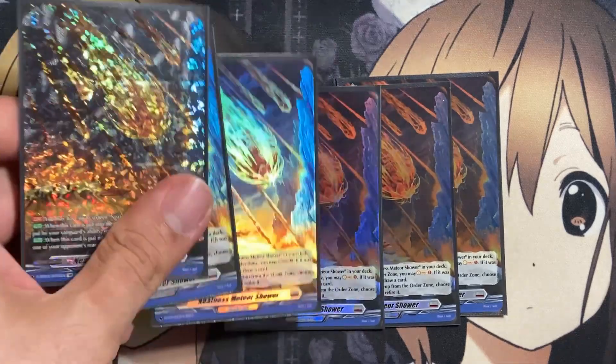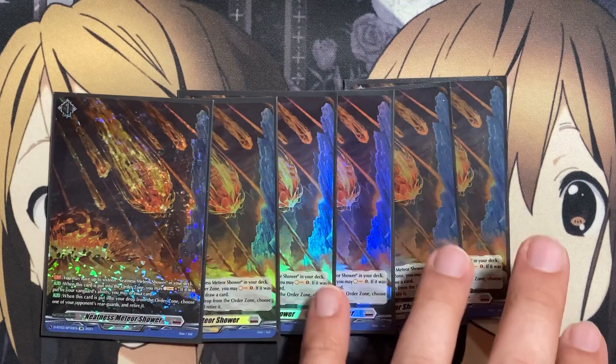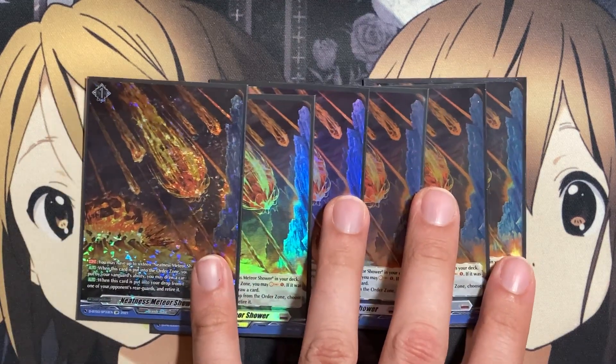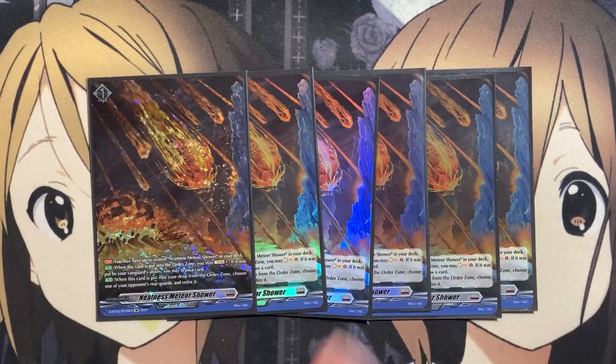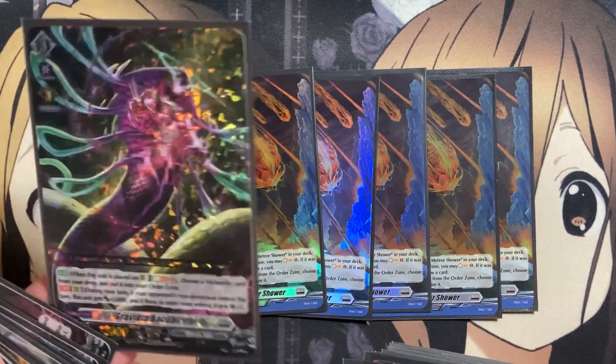For the actual meteor orders, I'm running six copies of Neatness Meteor Shower — you can have up to 16 Neatness Meteor Shower in the deck. When this card is put into the order zone, you may soul charge one; if it was put by your Vanguard's ability, you may also draw a card, giving you more of a way to sift through cards in your deck. That's why I'm running lower numbers for Nordlinger Masks to begin with — you'll just draw into it all the easier, or at least have the Mask of Hydregrim ready to search out that card with the thinned out deck. And when this card is put from the order zone into the drop zone, choose one of your opponent's rear guards and retire it — another way to clear rear guards for the added power boost to your Gravidia Baku Birito.